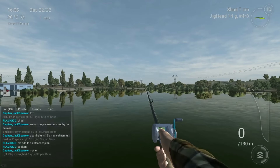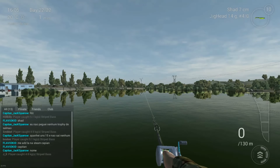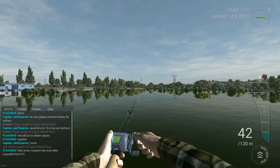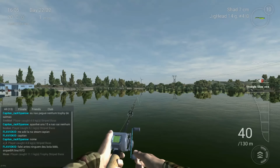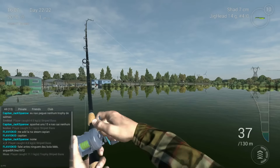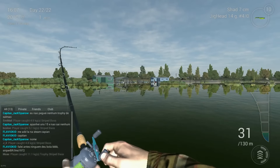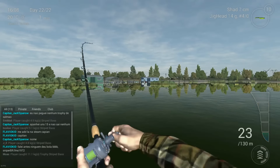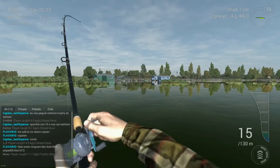Same spot again. When you're fishing this spot, you will notice that around 40 meters — maybe 39 meters — it drops. Fish on! It becomes deeper, it's like a cliff. And that's where you will find the fish mostly. They like to go into deeper water, at least at this place.